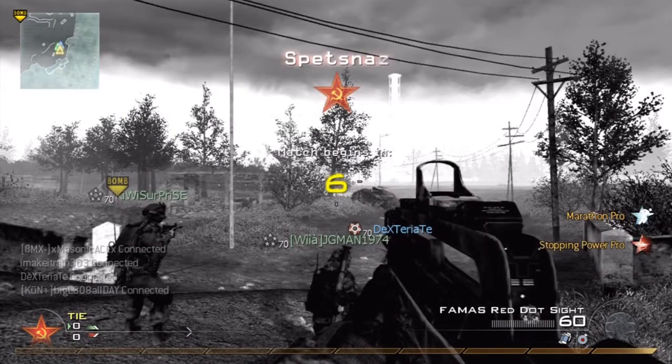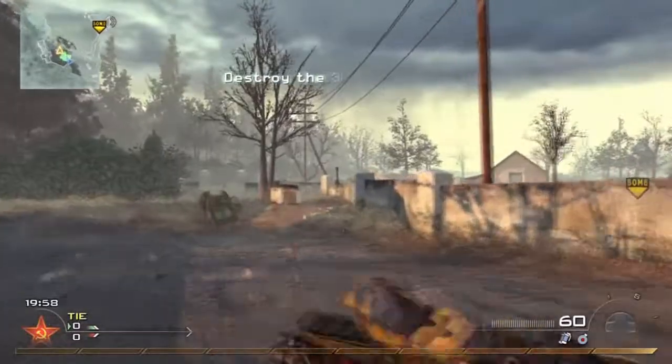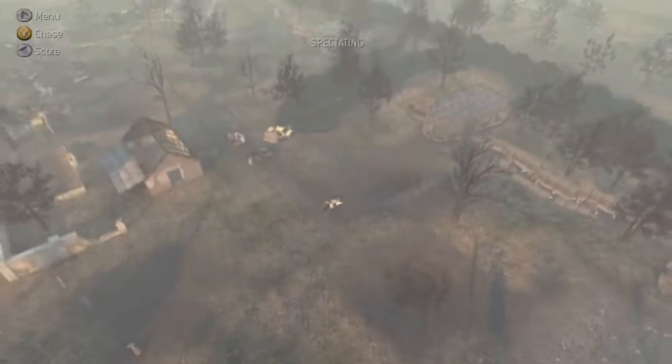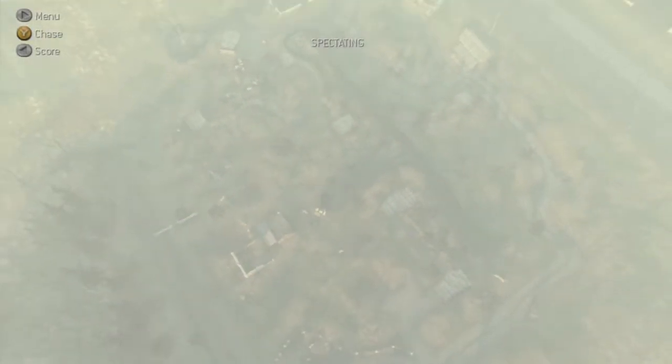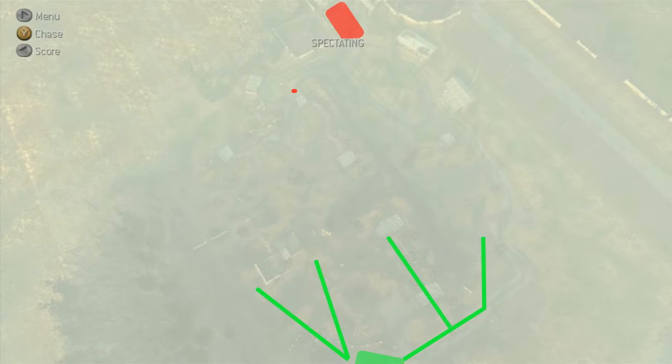On to the second map, Wasteland, which is a very large map. I was running the FAMAS with a similar setup except with Marathon, still playing the support role. This is a very large map — I had to back up quite a bit in spectator mode to get everything in view. The green highlighted area is where we spawn and the red area is their bomb site and spawn. I can go left towards the bomb site, or going right could push them into their own sabotage site, so I don't want to go that way.